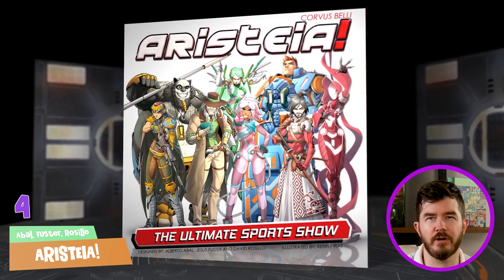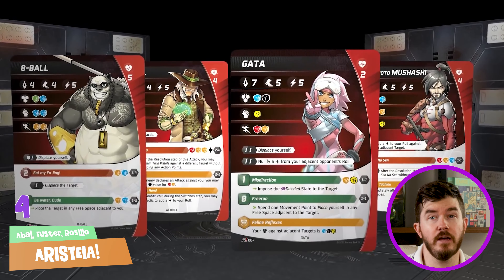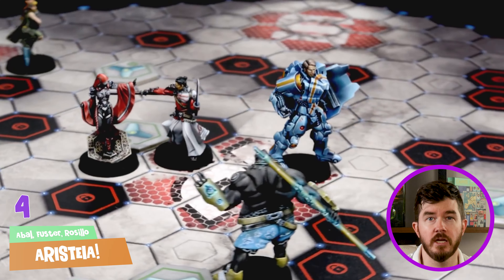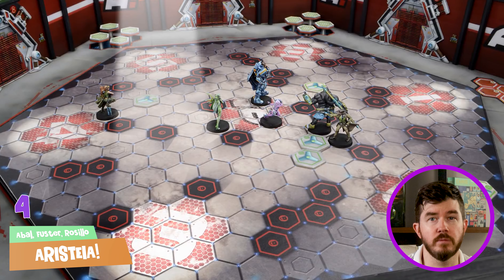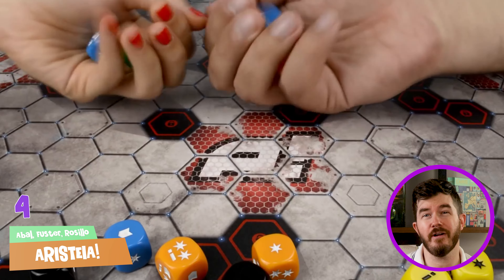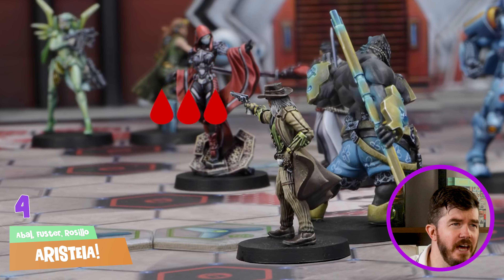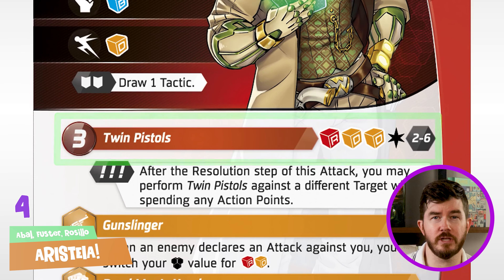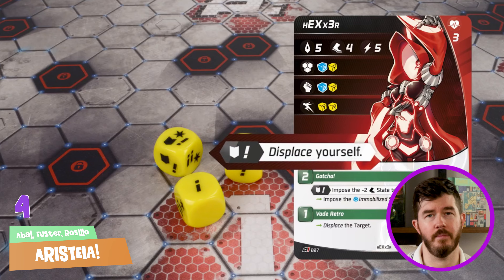At number four, we have Aristeia. It's the far distant future and humans have found a new and deadly sport to entertain the masses — Aristeia. Players control a team of four characters which they pit against another team in the Hexadome Arena. To score, characters need to occupy scoring regions when the round ends. But be careful — other characters can push you out of those regions or worse, take you out of the action. The combat is fun and easy: take a character's unique attack action, roll the suggested dice, and you can even perform special abilities called switches for more depth.